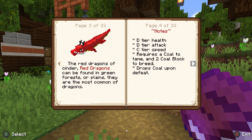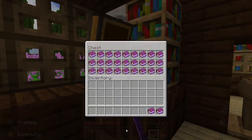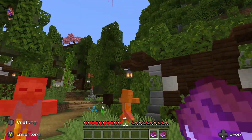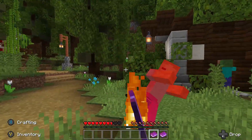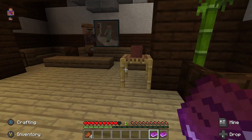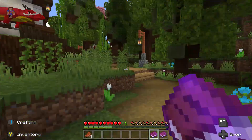There's a red one so we need to find some coal. We've got nothing to defend ourselves. More books. This is a nice village. We got to get up in the air — whoa, there's a dog going down there! All right, so we need to get some coal so we can tame one of these bad boys so we can fly.